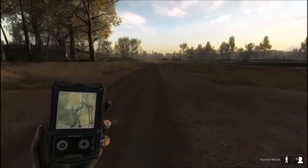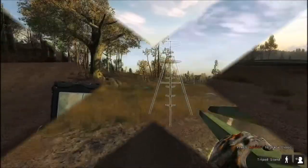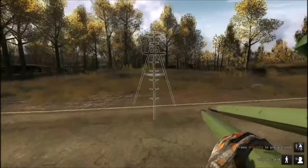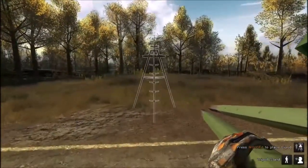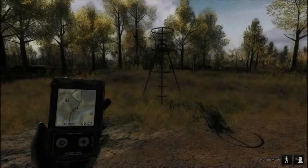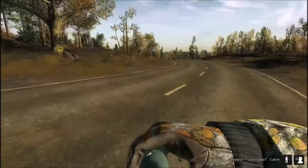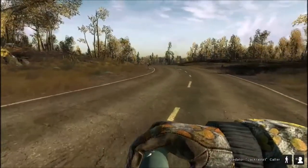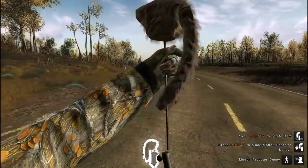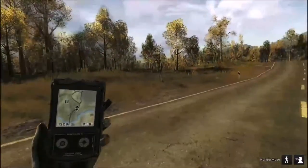We'll go down here and do some more hunting and I'll bring you back if anything comes into view. We just got a call from a fox — it's a female — so we're going to see what we can do. We'll set up a stand and get the call going. It's kind of close so I won't waste a whole lot of time.